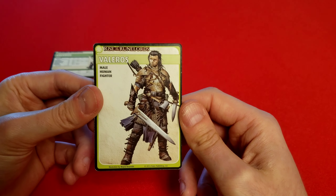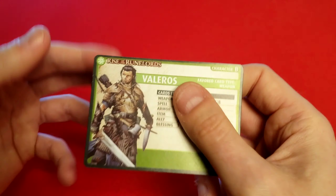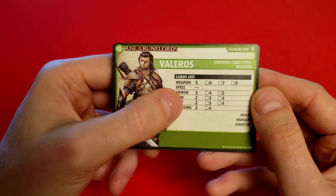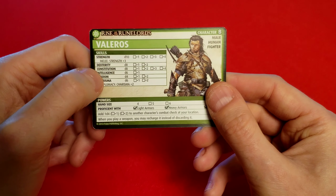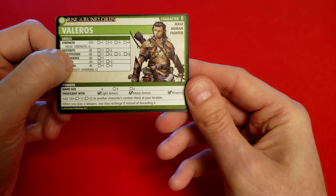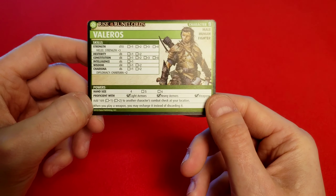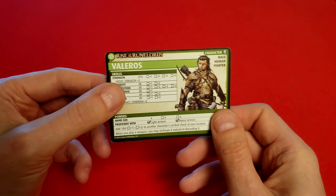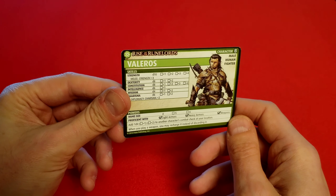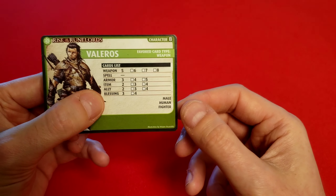We have Valoros, male human fighter. Lots of weapons and average of everything else — no spells. He only has a d10 in combat, not a d12, but he's proficient with everything. You can add 1d4 to another character's combat check at your location — kind of like Lem, he likes to help people out. Also, when you play a weapon, you may recharge it instead of discarding it. With the number of weapons Valoros has, that'll probably be pretty easy.